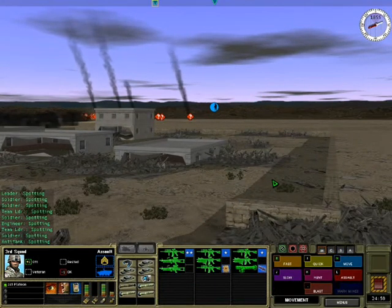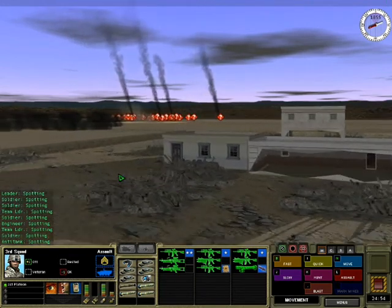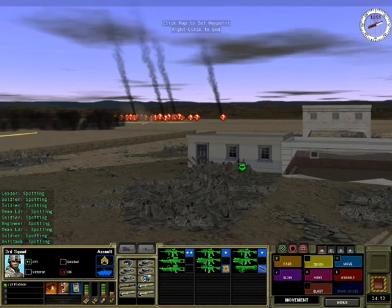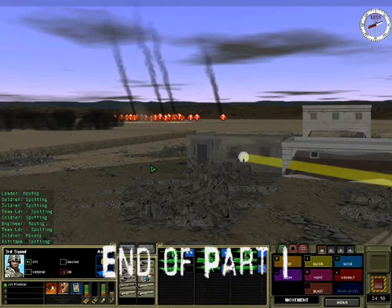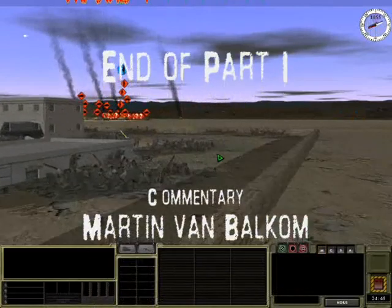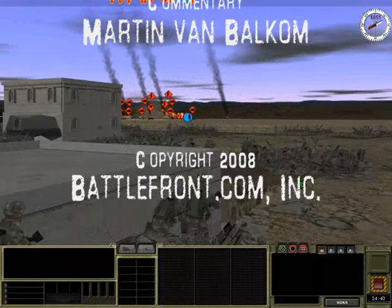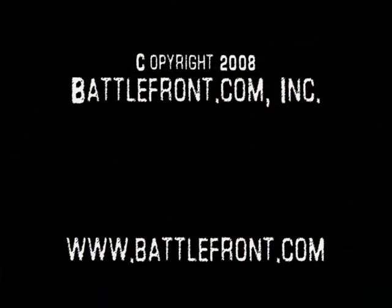These guys are getting fired upon — just going to move them forward to the house and get them into shooting position. Half the team does not have line of sight. Enemy vehicles continuing to be reported ahead.